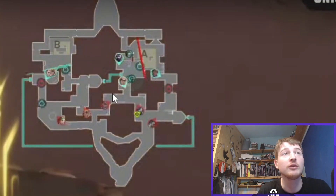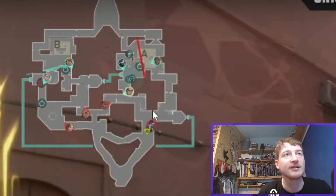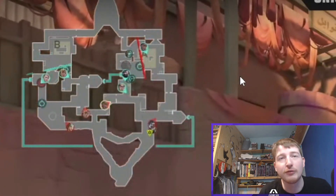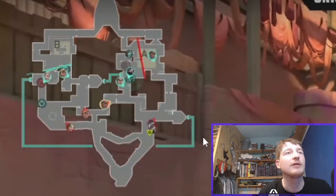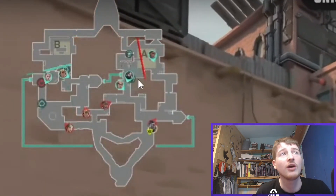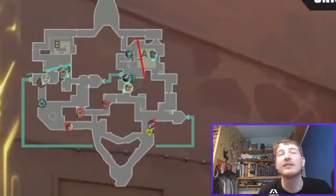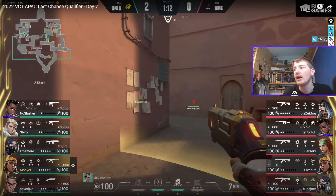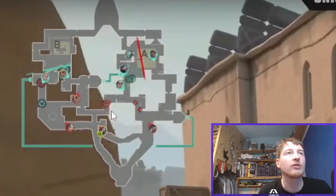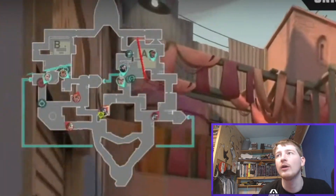We start off on the attacking side with a pretty strict default. They're actually playing Fnatic's comp as well, and it's clear they took some of their ideas. They have Astra stars on both sides of the map to fake presence in either direction, and they're just holding for a push. This is the bonus round for Onyx, so with worse guns they might want to get aggressive — and that is what happens, as this Chamber pushes down towards short and fires a bullet at the Astra. The Viper then rotates across, potentially to protect the Astra and execute the Fnatic lineups.